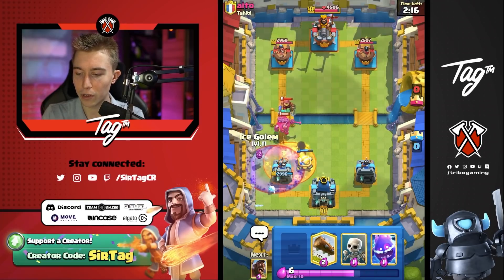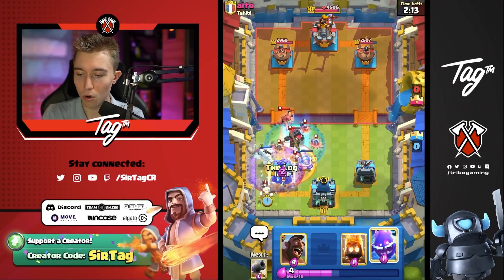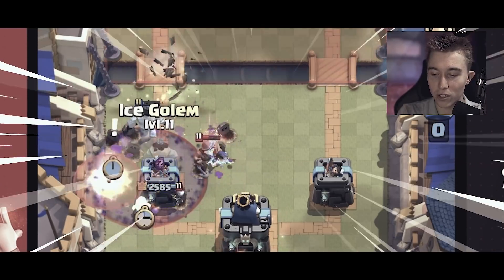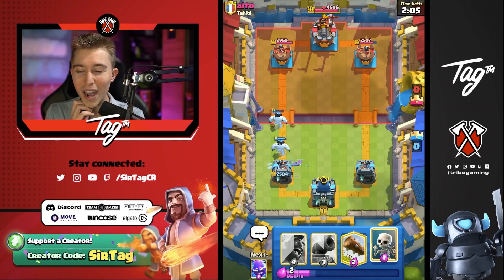He's going to Poison before his Graveyard — that's interesting. As you can see, I'm a genius. That was a wild play, my man. Electro Spirit is clutch against Graveyard; if I didn't have that I think we would have just straight up lost the game. Recycled two Ice Golems there.